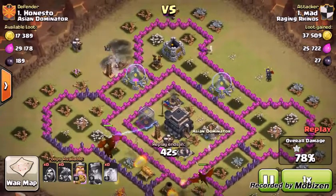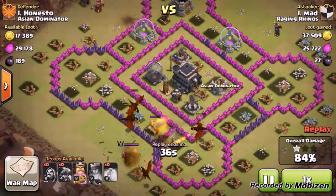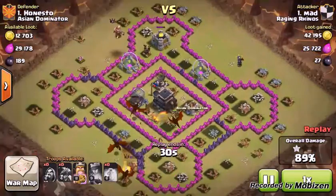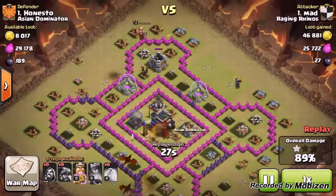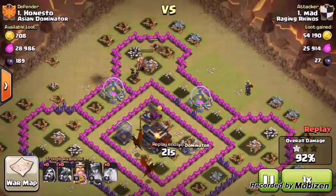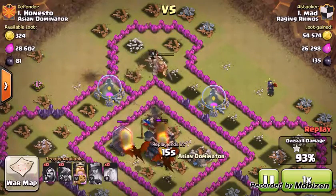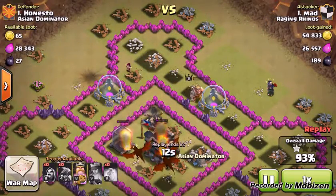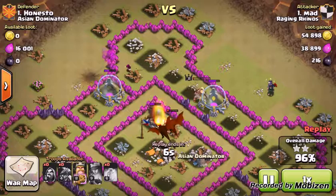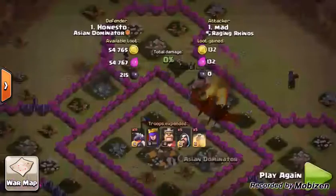Barbarian king's worried about the outside, cleaning out that. Dragons are taking down everything — taking down the expo and everything in the middle. Wizard has opened a spot for the barbarian king to get in. Dragons going for the town hall now, still with the barbarian king and the wizard. Dragons finishing off the dark elixir and the town hall at the same time. Got the last expo left. Barbarian king and wizard are taking down the elixir storages.